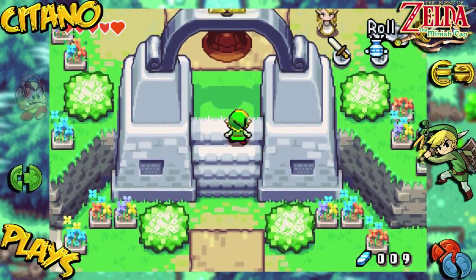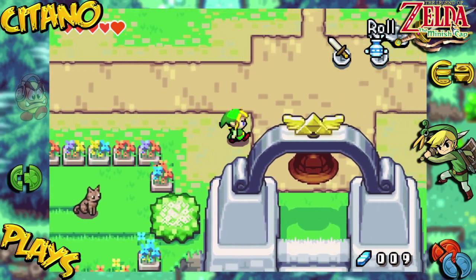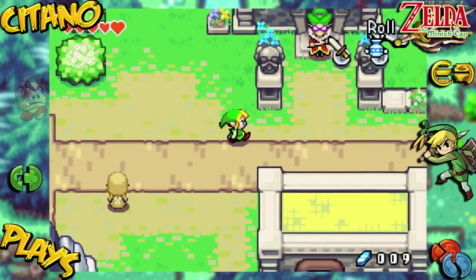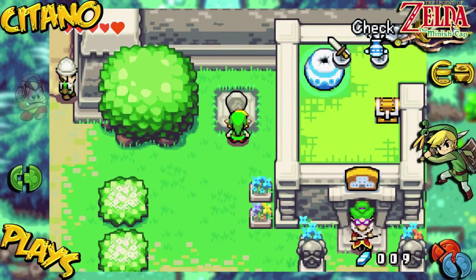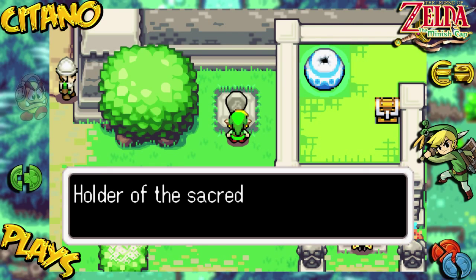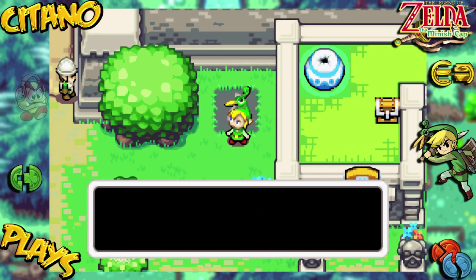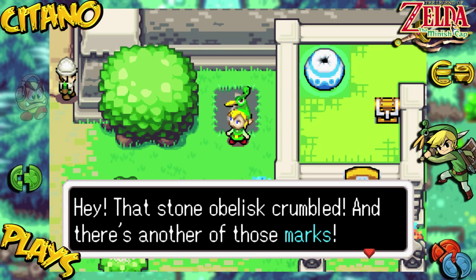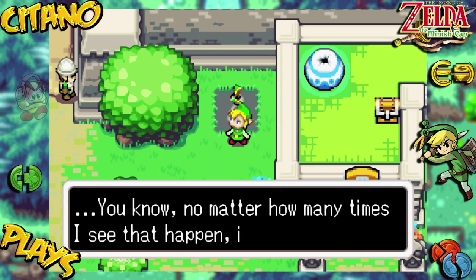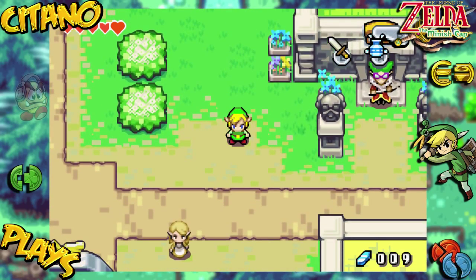Now we want to head to the north part of town, just east of the entrance to North Hyrule Field. Have you seen this one before? Holder of the secret powers — grant you the power of wind. There's another of those marks! No matter how many times I see that happen, it still rattles me. We'll get to know these things later; they're still very important.